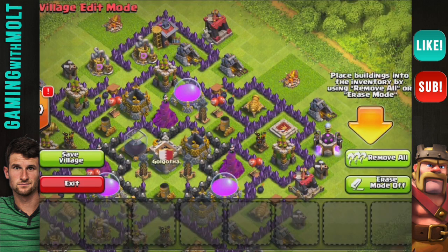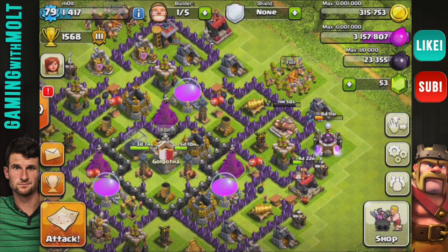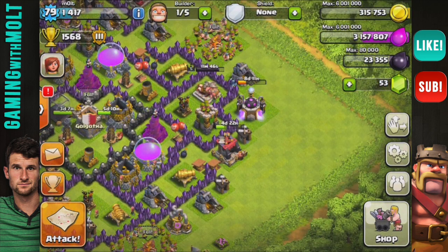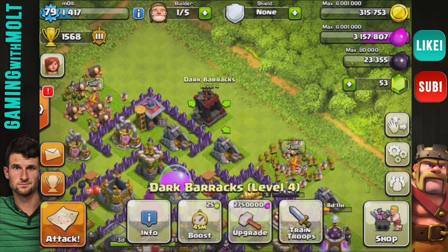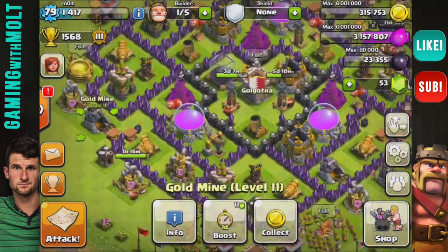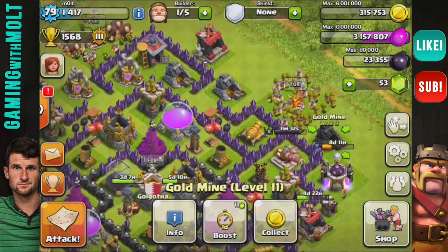We are getting real close. If we go over here and click on our base, we can see that we have 30% of the level 8 walls. We are slowly moving up with those. I am all done with all my elixir upgrades - my second dark barrack is upgrading so I can have golems in both of them to level 4. All of our gold mines are level 11, so we can't upgrade any more of those with elixir.